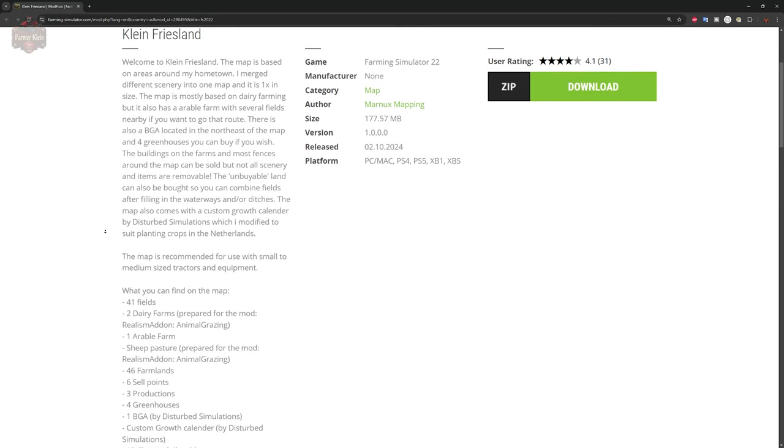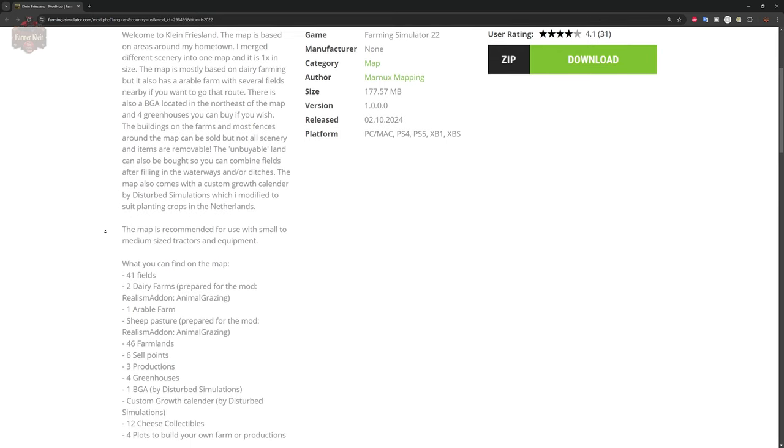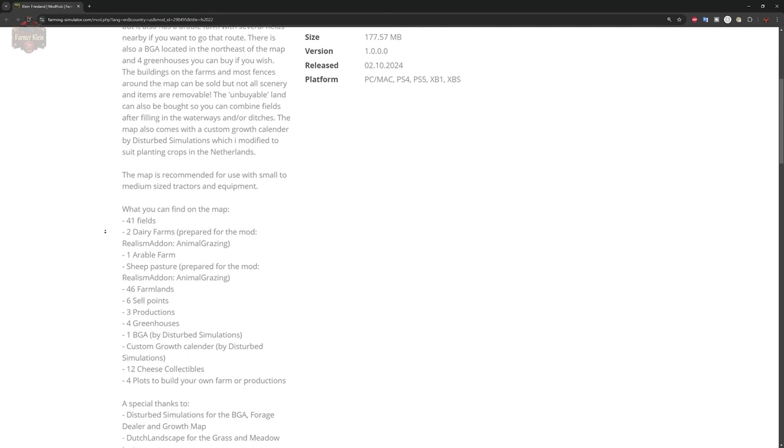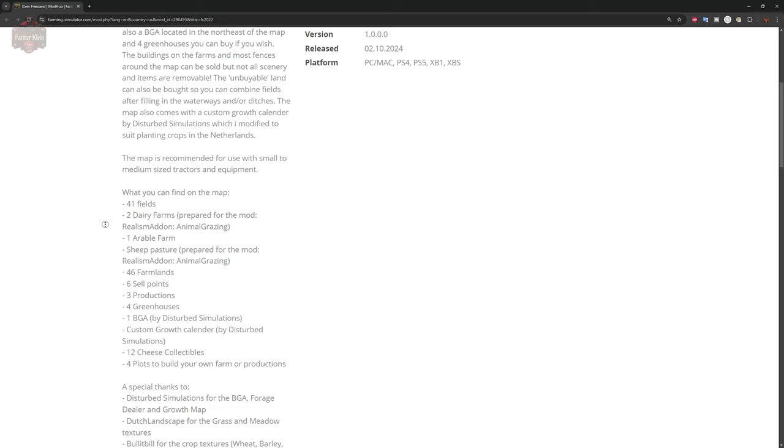There is also a biogas plant located in the northeast of the map. There are greenhouses you can buy if you wish. Buildings on the farms and most fences around the map can be sold, but not all scenery and items are removable. Unbuyable land can also be bought if you wish to combine fields after filling in the waterways or ditches. The map also comes with a custom growth counter by Disturbed Simulations, modified to suit planting crops in the Netherlands.